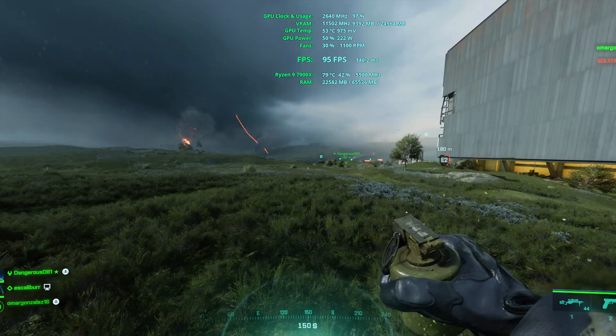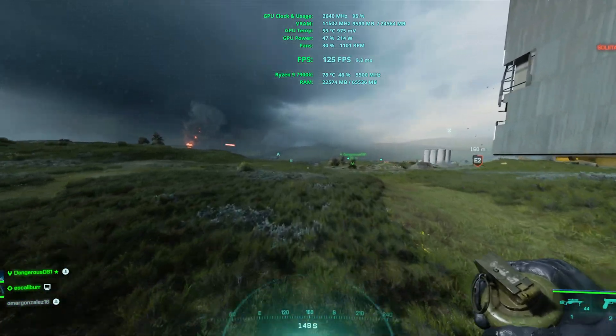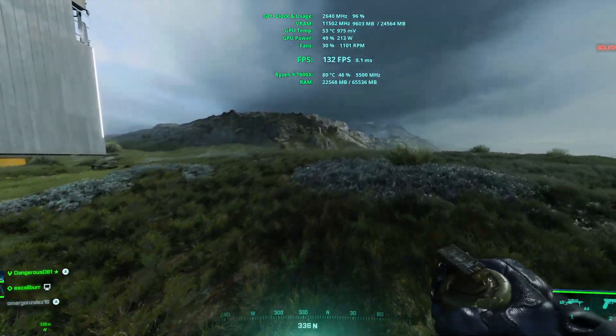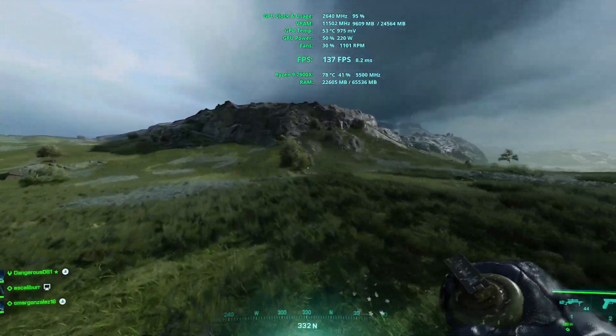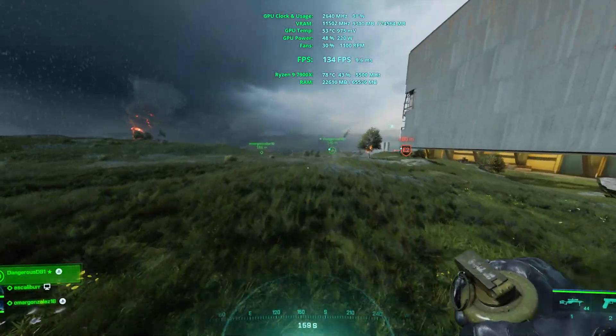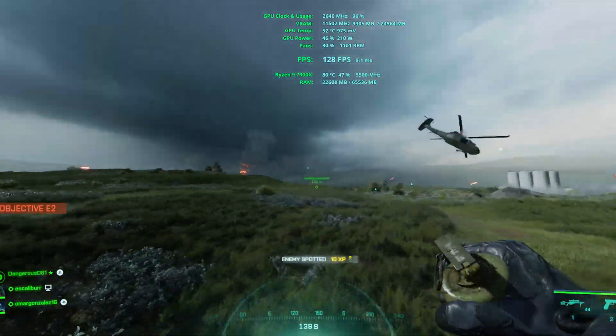In DLSS ultra performance mode, the distance looks definitely blurry. We get even more FPS — maybe 10 to 15 more — and VRAM usage is a bit lower, but other than that nothing special. It looks very similar in terms of visual appearance.